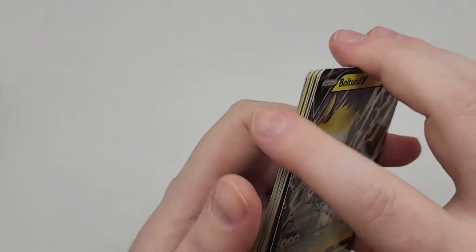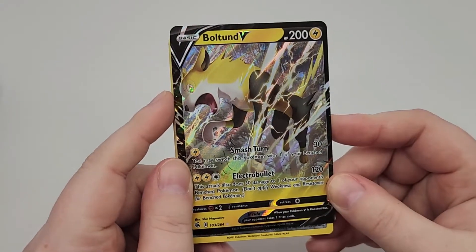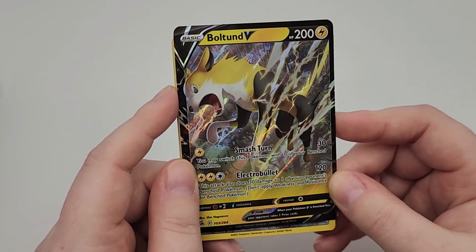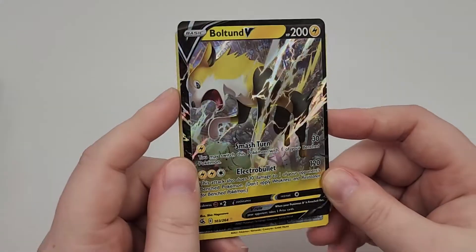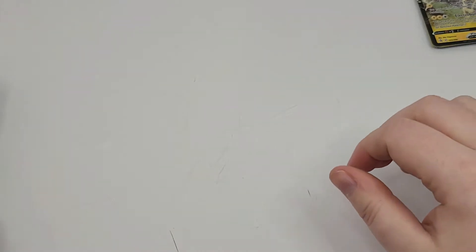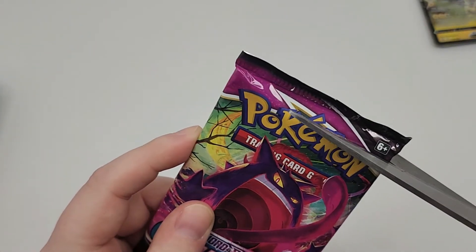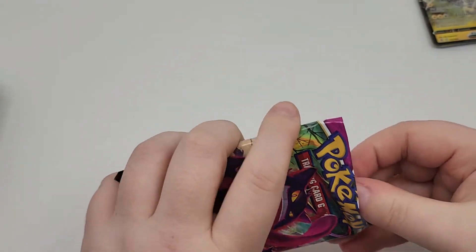Boltund is my support doggo, because I was having a really bad day once and I bought two boxes of cards and got both special foily flashy Boltund. So I was like, Boltund, you're my official support doggo. And he returns, because yesterday was an awful day.